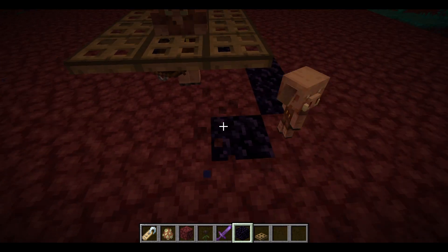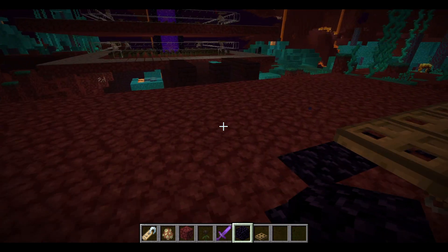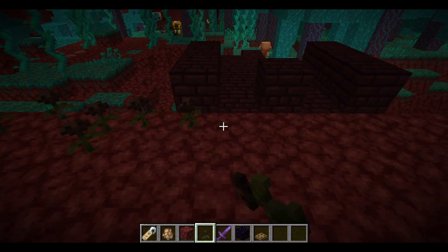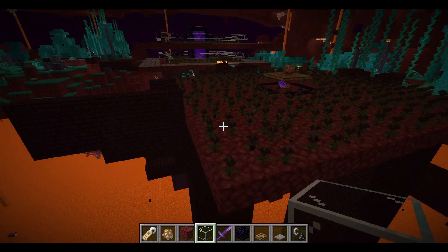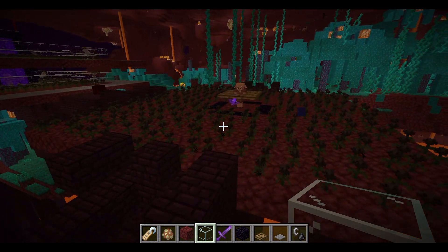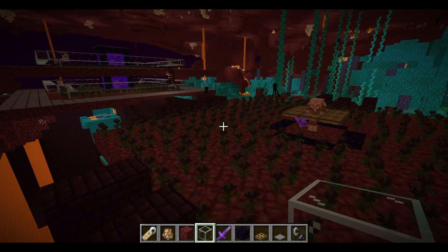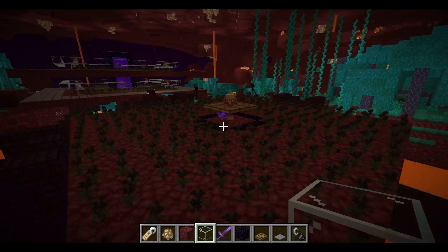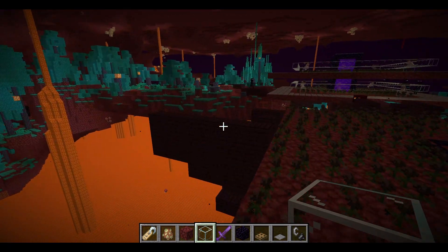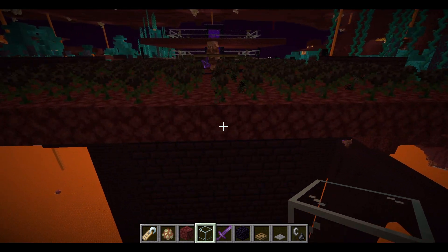We're not going to add the nether portal yet, just mark it out. Then cover the whole floor with nether wart blocks - make sure it's all covered. Now we're going to move on to the outer ring for pack spawning. This is a bit optional but I highly advise it, otherwise it's going to decrease your rates quite a bit.